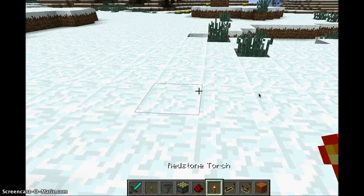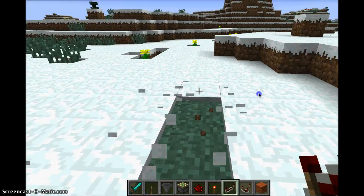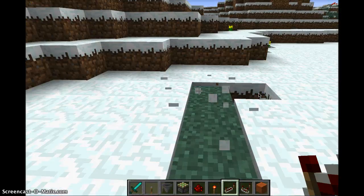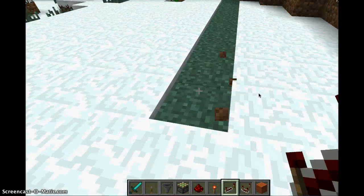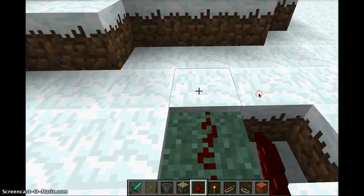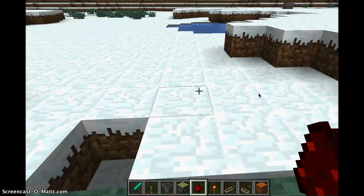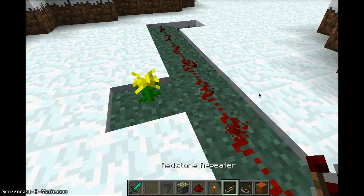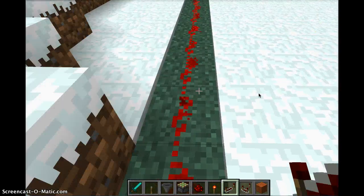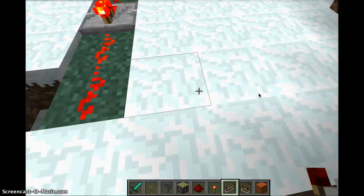Another thing — I am going to show you comparators and repeaters. Up to eighteen blocks, if you put a torch right here and you put redstone all over here, these two don't activate because it's too far away — it can't activate this. So we use repeaters. Repeaters, you just place down right there. Now it's on. So a repeater just makes the signal go further.